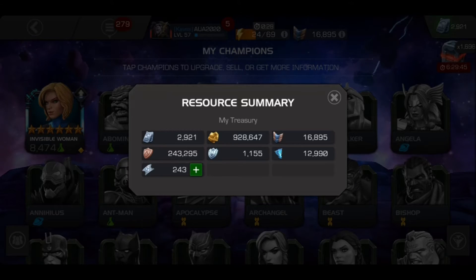Now let's take a look at resources: 2,921 units, 900K gold which isn't too bad, 16,000 battle chips, 243,000 loyalty, 1,100 glory, and 12,990 artifacts.